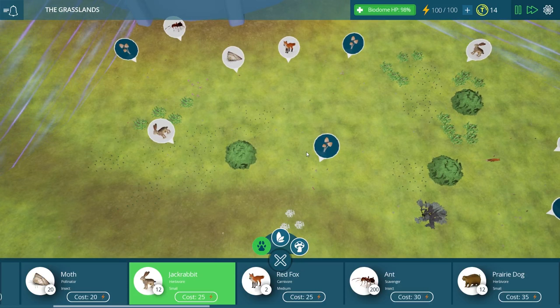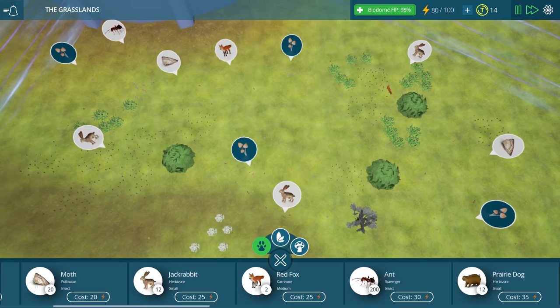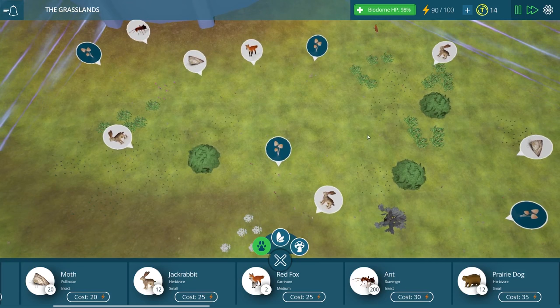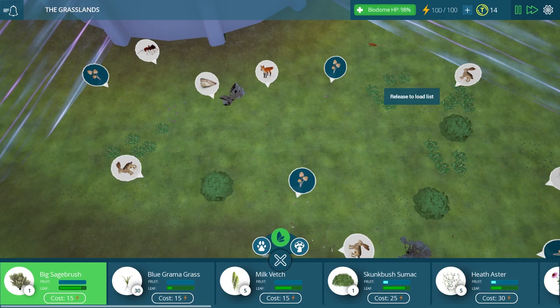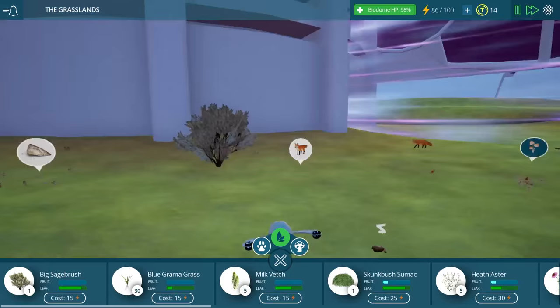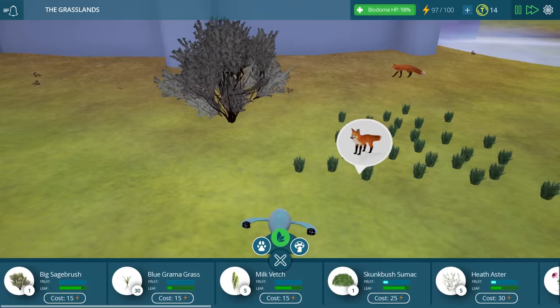Maybe we need to think about bringing another group of jackrabbits into the area just in case — we don't want them to completely go away. So there we go, we have a third bunch of jackrabbits, and I hope that will help balance things out. That's mainly what this game is about — balance. You have to strike the right balance between all your different critters until everything can be maintained on its own. Let's put another big sagebrush and some grass over here by the foxes, since they don't really have much in their area of the biome.